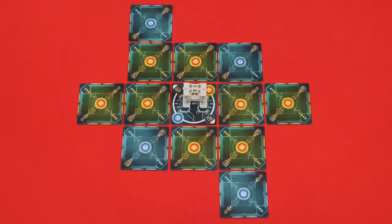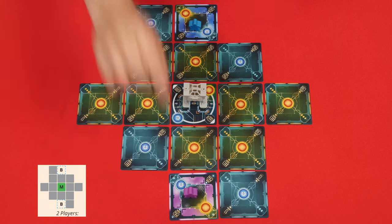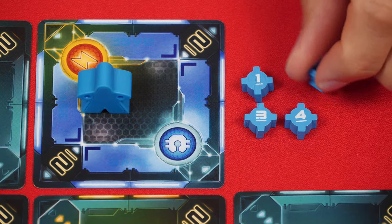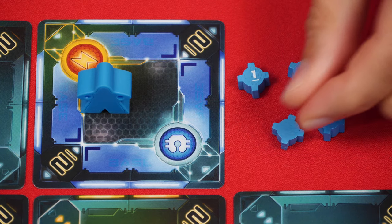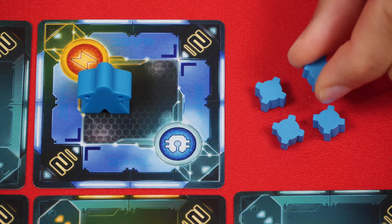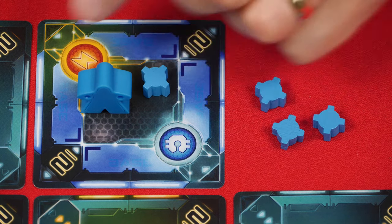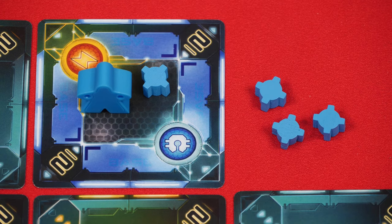Now pick a starting player randomly and give them this starting player token. Beginning with a person to their right and going counterclockwise, each person chooses an empty space labeled B to put their colored base into, along with their mech pilot. You'll also flip your mine tokens face down, keeping their values a secret from the other players, though you can always look at your own, and then you privately pick one mine to place face down on your own base.